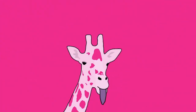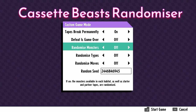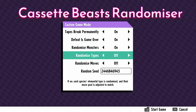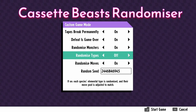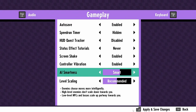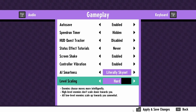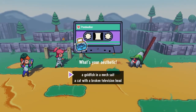Hey everyone, it's Binggiraffe and I'm here with a randomizer attempt for Cassette Beasts. I have enabled both the tapes break permanently and the defeat is game over, so it's going to be a challenging custom mode with all the randomizer things like monsters, types, and moves. I've also scaled up all the AI smartness and level scaling difficulty because I want it to be a challenge. I know it's a little bit mad, so let's get started — it's time to choose a starter.